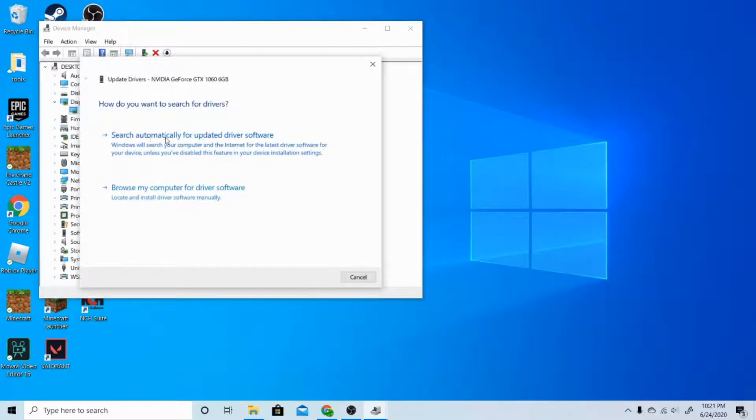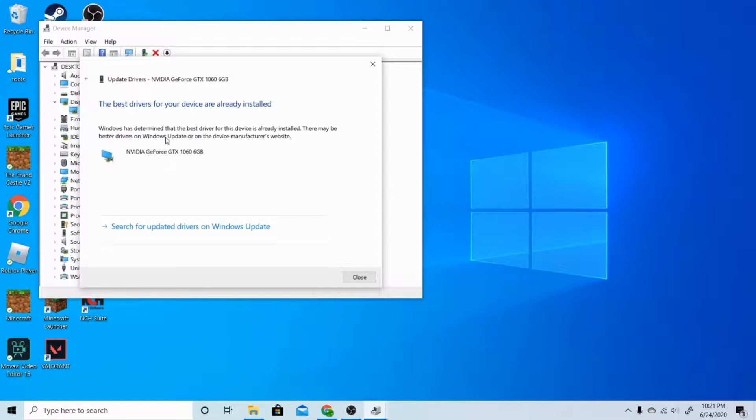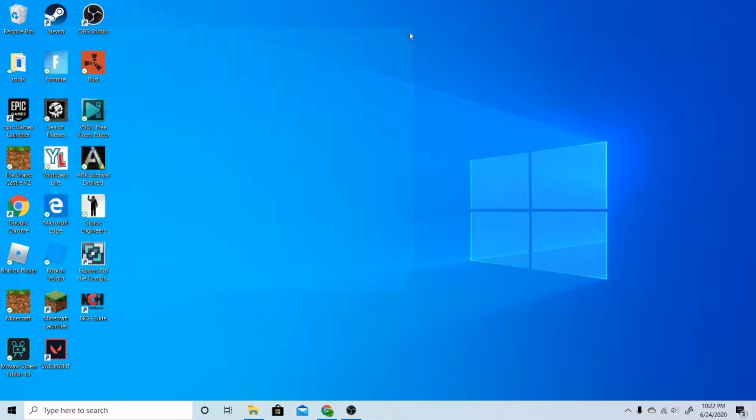Press Update Driver and it'll search automatically for updated driver software. If it doesn't find anything, that means you already have the best version of the driver and this is probably not the problem for you. But if it's installing the new updated driver, then that means your Minecraft should be fixed.